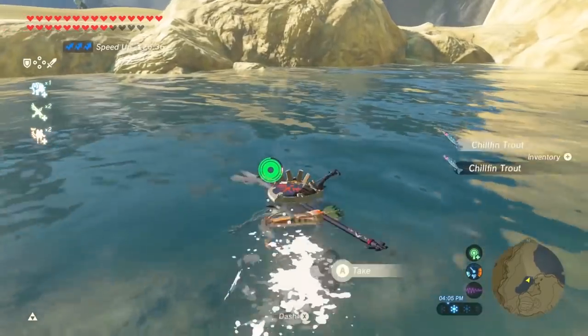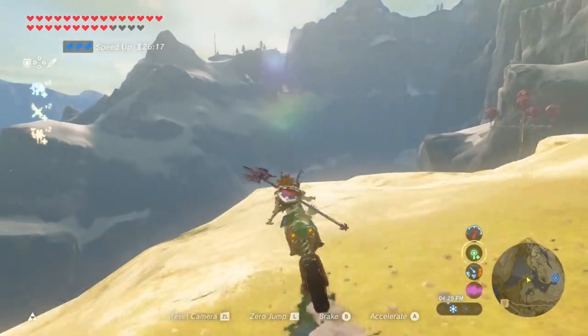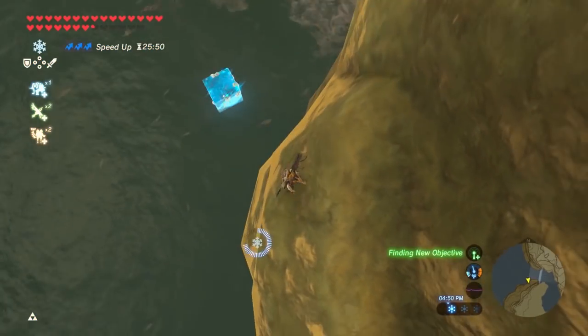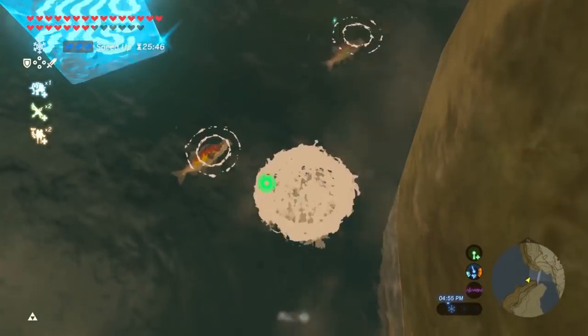There's an enemy camp and a Talus on the other side. Then I head to the lower Hebra Plunge. There's a few hardy salmon, chilfin trout, and bullfin trout here. The fish have a chance to freeze, so make sure you collect them as you shoot them.